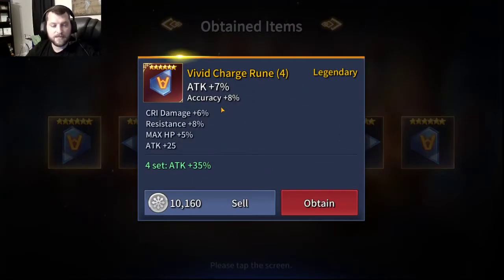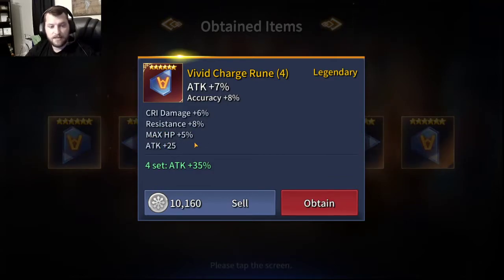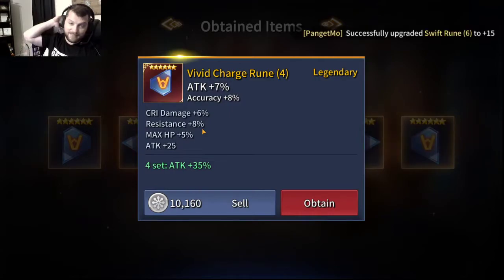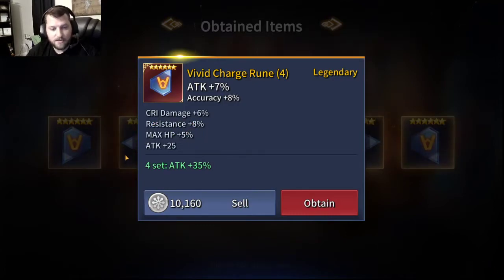Slot 4, attack percent - so we're definitely going to keep this. We've got an accuracy percent substat, which is fine. The other substats we can actually change - nothing too valuable except for that crit damage. If that had been attack percent, maybe a speed substat, and still have that flat attack, that would have been okay. On this one we would just hope for crit damage, crit rate, and speed. Maybe some HP would have been nice.